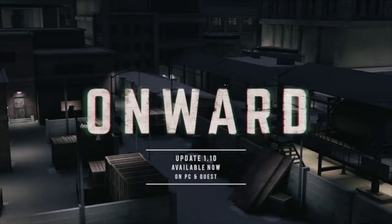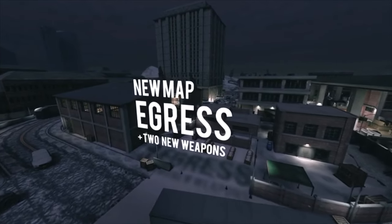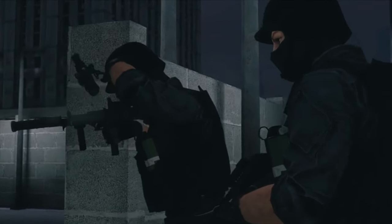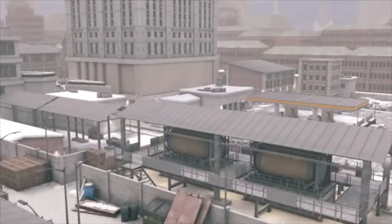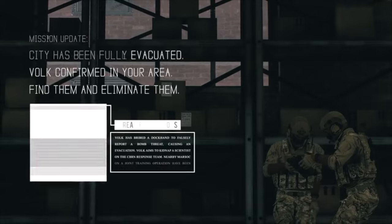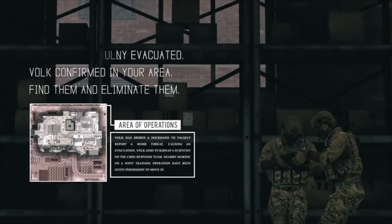First up is Onward, a tactical Milsim PVP first-person shooter. This one is not for the faint of heart and it is for pretty much hardcore players. You have to work closely with your team in the heat of battle and engage in the most realistic combat experience available in VR gaming today. Available for both Quest and PC, this tactical shooter will have you sweating like crazy.